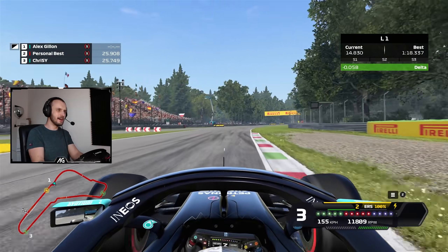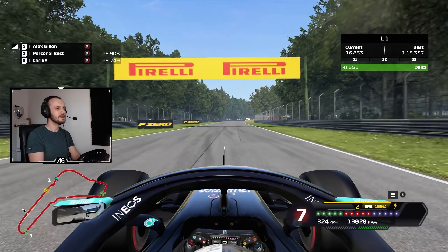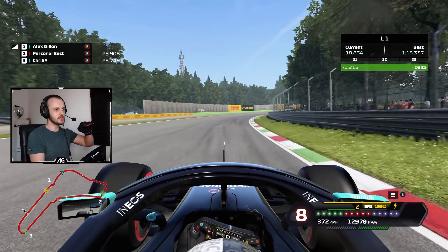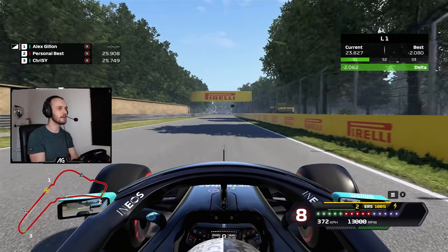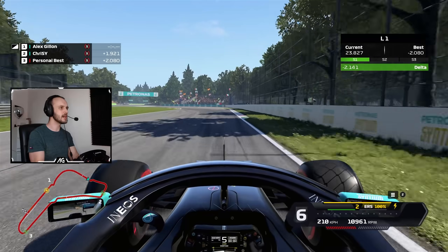Don't get on the power that early — it just pushed me straight off. When you accelerate this hard you're lifting a lot of weight off the front axle, so when you're on the power there's just no front grip. Even when you're off the power, you still can't rotate the car.